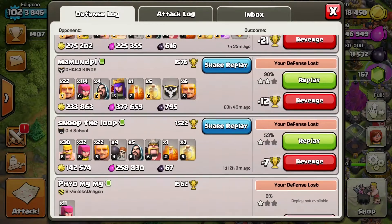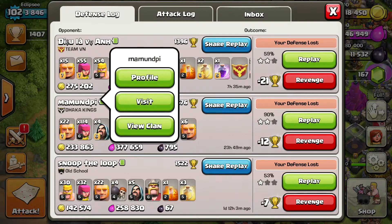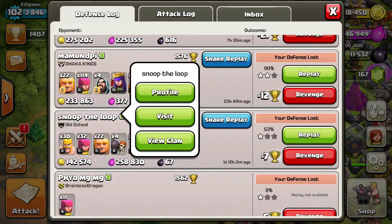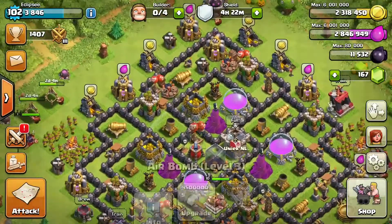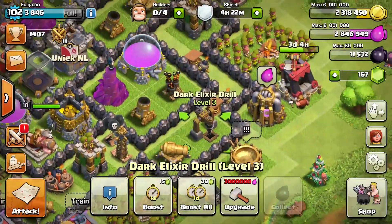Since I'm a Town Hall 9, I get attacked a lot by higher Town Halls like TH10s. As you can see I got attacked by a TH10 twice — 15 level 7 giants and 22 level 7 giants. They took a lot of gold and elixir, more than 200k each time, which made me lose like 800k in just one and a half days.